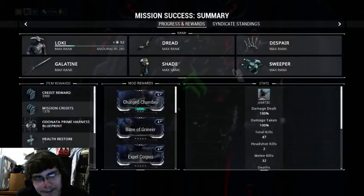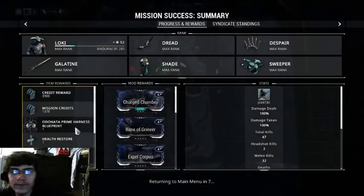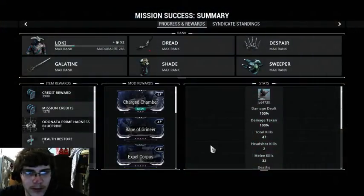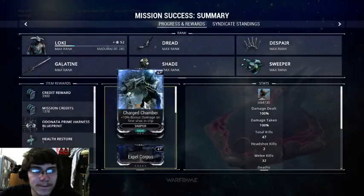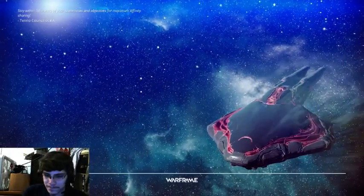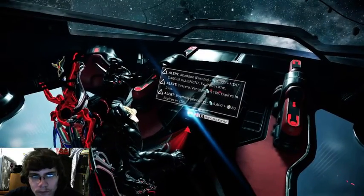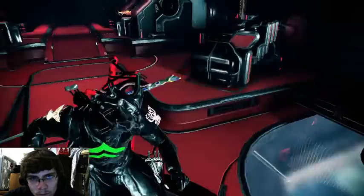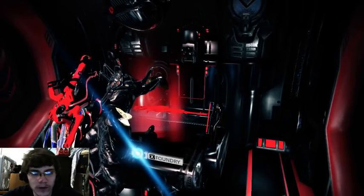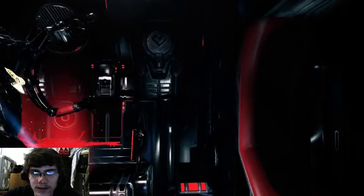Mission complete. The captive has been escorted to the extraction. I got Odonata Prime Harness. Print, of course. Charged Chamber — plus 10% bonus damage on first shot in clip. That's a new one, I haven't had that yet. I got quite a few mods in there. I've got a Forma building and a Vectis — a classic Tenno sniper rifle.